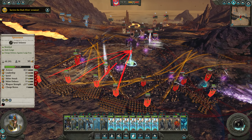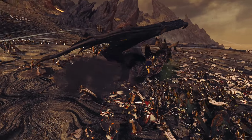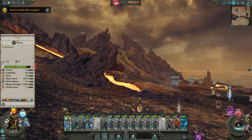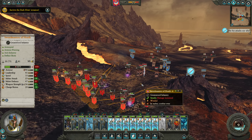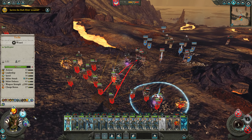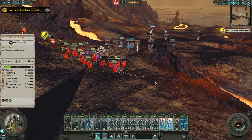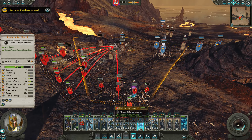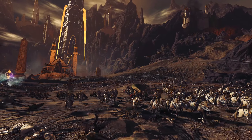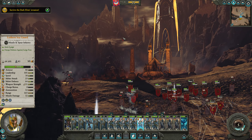Malekith is getting worked by our Sea Guard, but those Cold One Dread Knights and the Witch Elves are causing chaos. Our reinforcements are here — Tyrion, thank you brother! Techless gets a nasty charge on Malekith but Malekith is being gunned down by the Lothern Sea Guard. The Witch King is down, folks! Our Silver Helms and Dragon Princes come in to save the day, driving out what's left of the dark elves. That was an epic battle!